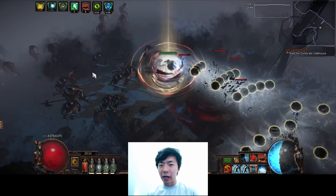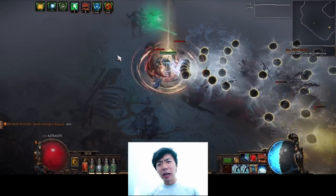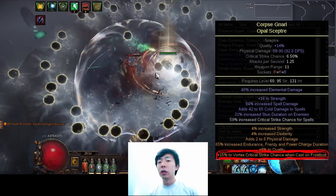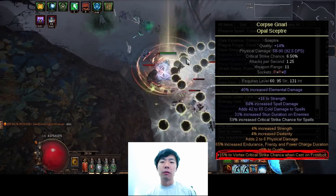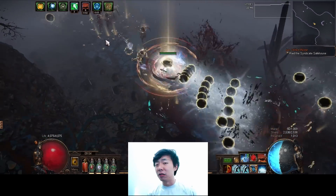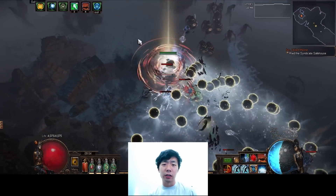I just hold down Cyclone for the entire map — I don't not hold it down. I hold it down the whole way through and eventually everything dies. The core concept is actually enabled by a Crucible modifier that gives Vortex 15% base critical strike chance when it detonates on top of a Frostbolt. Because I have such high crit — 21% base crit when most skill gems have like 5 or 6% — I'm able to leverage Merlion's Fallacy for a ton of crit multi.